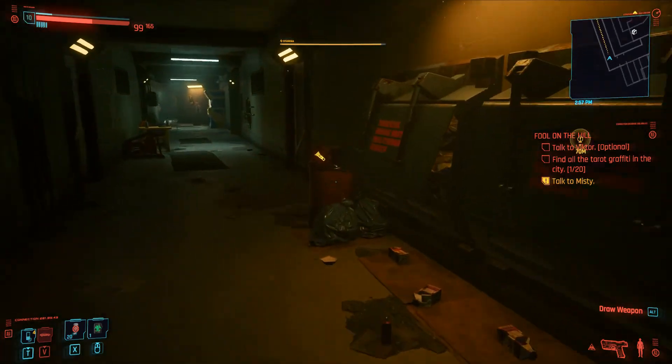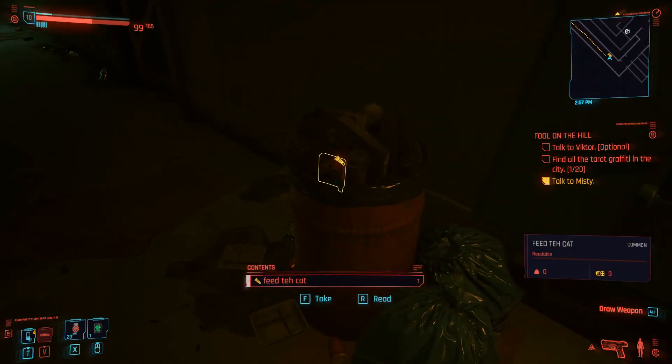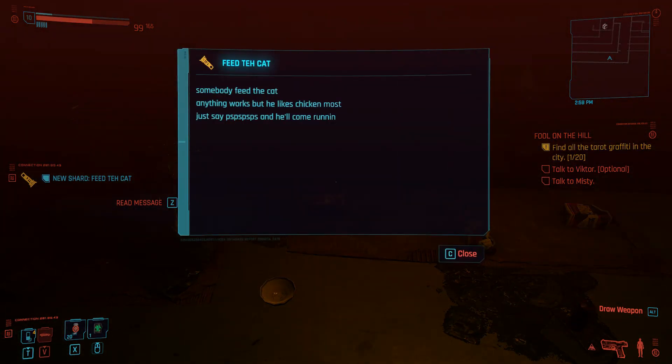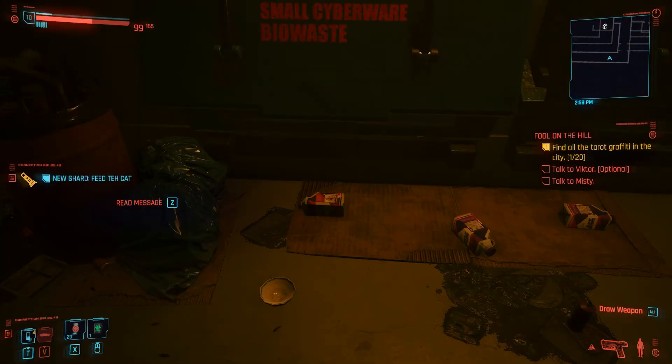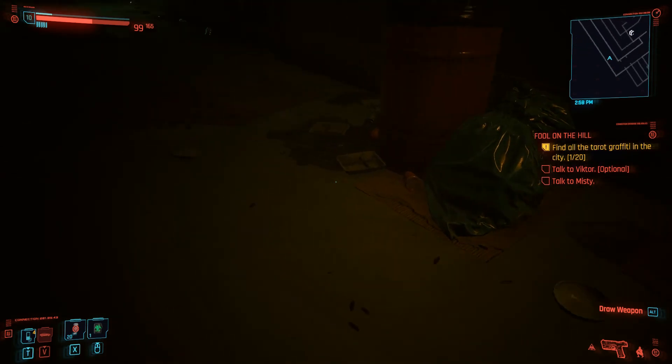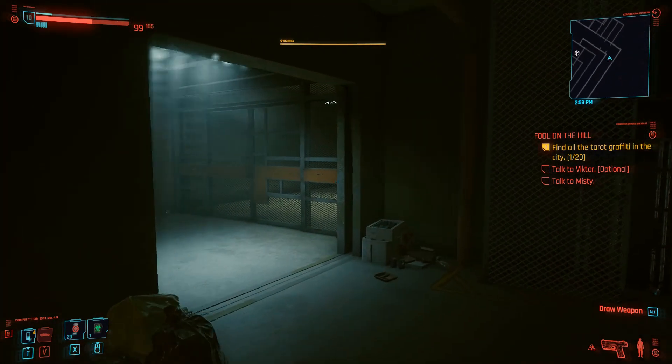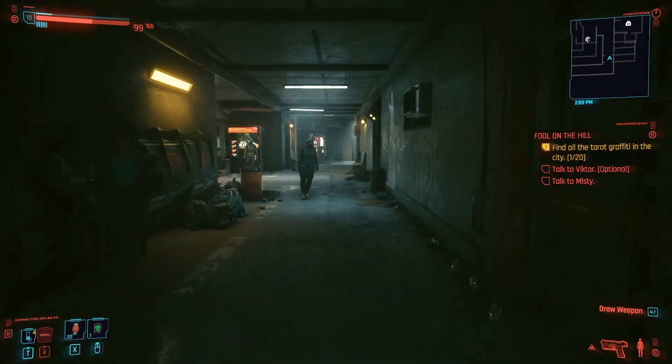Once you're in V's apartment, simply exit and take a left. Follow the hallway around the corner until you find a dumpster and a shard called 'Feed the Cat'. This will tell you: somebody feed the cat — anything works but he likes chicken most, just say 'puss puss puss' and he'll come running. Don't get distracted by the second part as it isn't relevant to obtaining the cat.